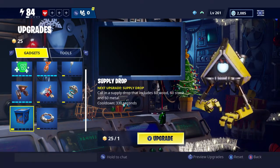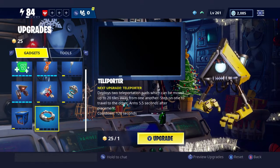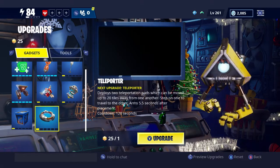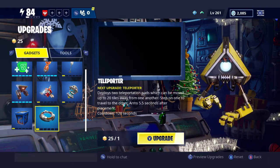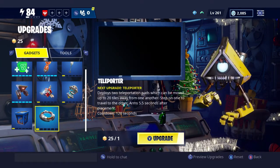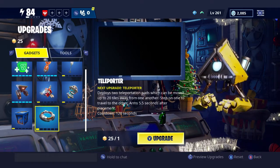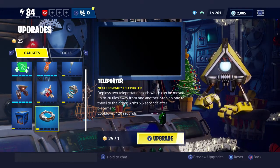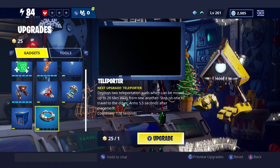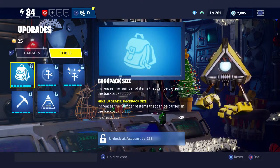For soldiers and ninjas, the Supply Drop is probably more beneficial - it gives you a cache of 60 wood, 60 stone, and 60 metal just for dropping it down. Another option which can be quite good on missions with two or three atlases - like a double or triple atlas - is the Teleporter. You jump in and it automatically moves you to the other end of the teleporter, which can be up to 20 tiles away, moving you across the map quickly.